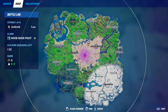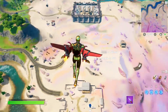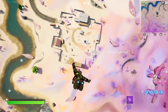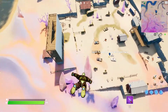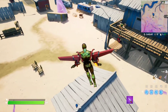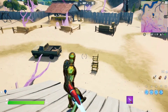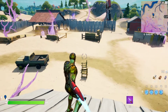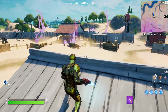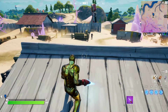The next location is going to be Risky Reels, right here, right next to the Colosseum and the Zero Point. There's the Zero Point right there, and this is Risky Reels in case you don't know. Where are they? This is all sand so it's difficult to tell, but we'll see them — there they are. Remember you need a lot of weapons to beat them, at least an AR and a shotgun.